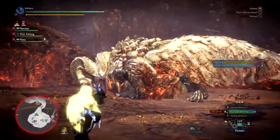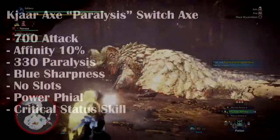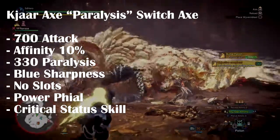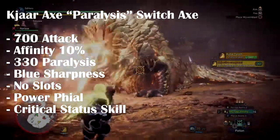The first Kajar weapon we have is the Kajar Axe Paralysis Witch Axe. It has an ATK of 700, affinity of 10%, 330 paralysis, blue sharpness, no slots, and has Power Phial and Critical Status skill.